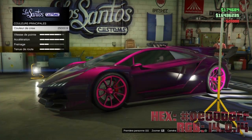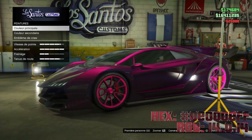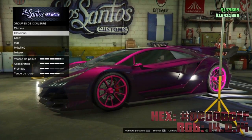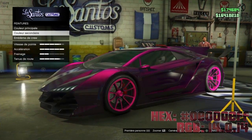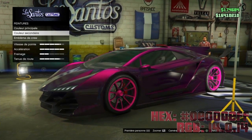Vous allez sur crew. Vous validez. Vous ressortez. On ressort à nouveau. Allez dans couleur secondaire, et vous ne mettez surtout pas crew. Vous allez sur mat, et vous sélectionnez la couleur grise. Et voilà. Vous avez désormais la teinte Deep Pink sur votre carrosserie.